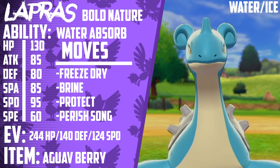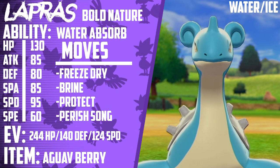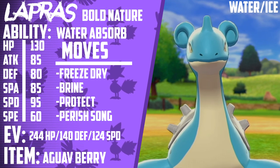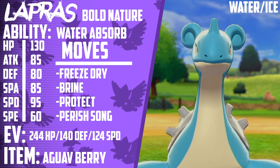Even if you find yourself in a tied game where you lack the offensive power to KO your opponent's Pokemon, if either Lapras or its partner are slower than the opposing team, you can win by using Perish Song, as the order in which Pokemon get KO'd is determined by speed. That's all there really is to Lapras on this team — it serves a very basic role and completes a Fire-Water-Grass core with Arcanine and Ferrothorn.